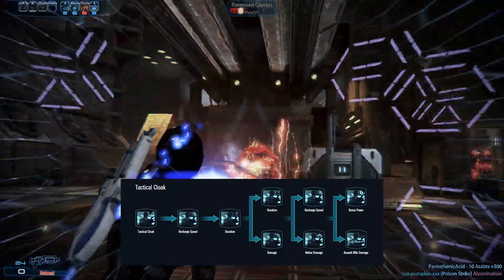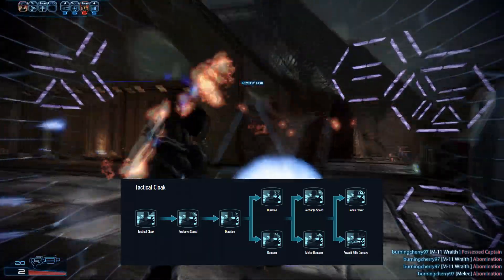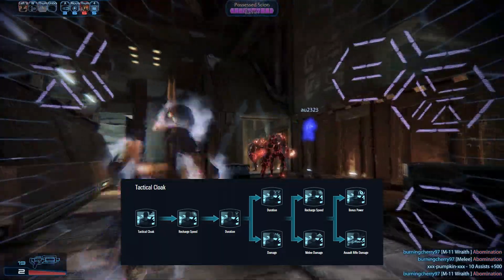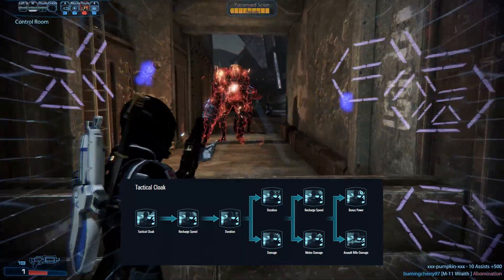Powers can be fired from under the cloak, and the recharge time will be the cloak's recharge time. This enables infiltrators to carry weapons of any weight with little penalty. Even if the cloak is broken with a non-power attack, a power can still be cast within the one-second window between the breaking attack and the actual cloak break.